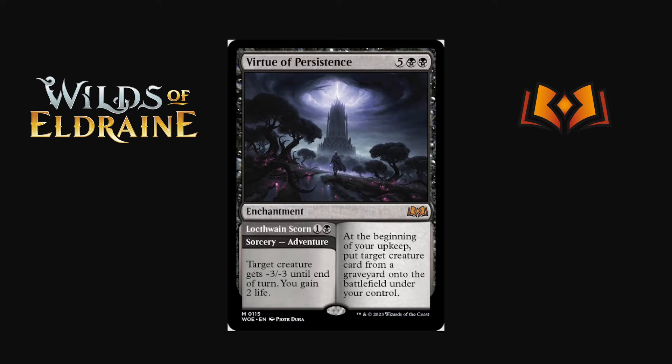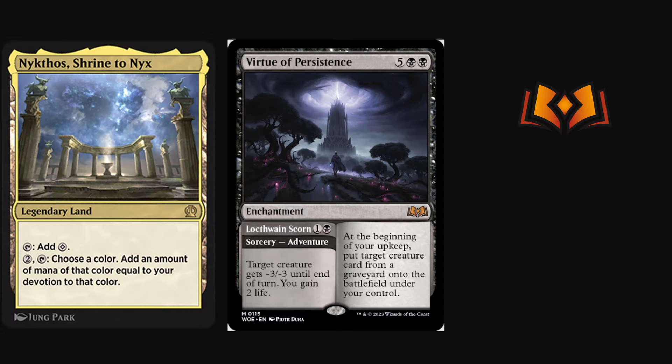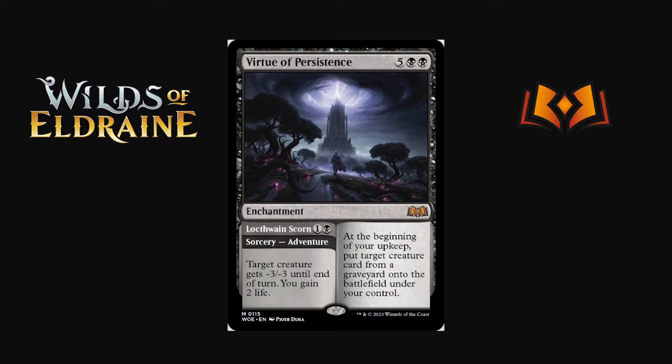Virtue of Persistence is the black virtue — seven mana enchantment that at the beginning of your upkeep puts target creature from a graveyard onto the battlefield under your control. Obviously huge. The adventure half is one black for a sorcery: target creature gets -3/-7 and you gain two life. As a two-mana sorcery it doesn't hit Greasefang in time, but it's a really good removal spell versus aggro that also gains life. Seven mana is a stretch — I'm curious whether we see actual black devotion decks or maybe black-green ramp taking advantage of this.